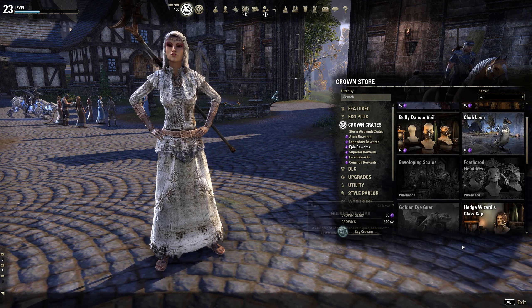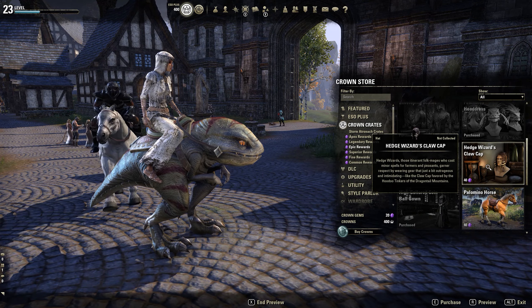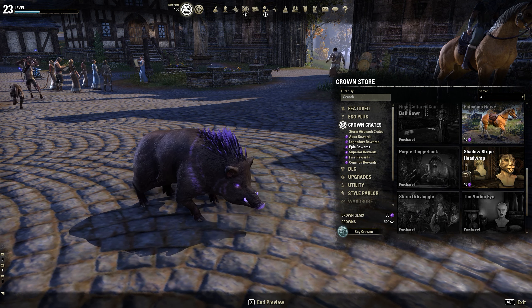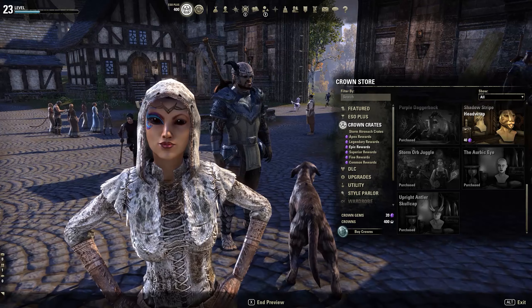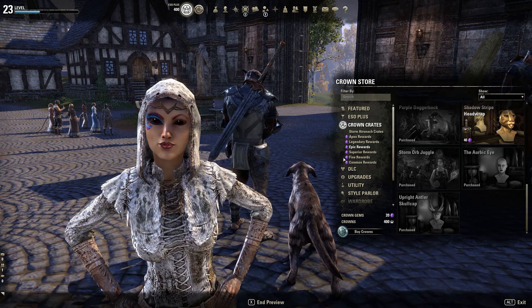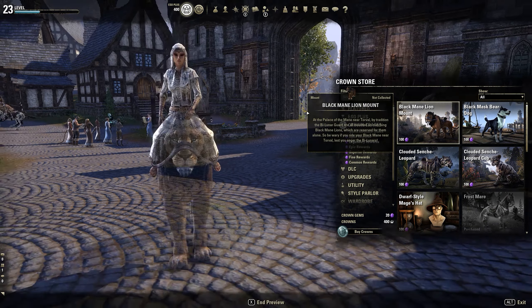Here are the epic rewards — I got this guar mount, a ball gown I just got, this weird pig thing which was an interesting one, some mementos, and this cool eye-drawing thing that makes one eye blue and paints my lips pink. My probably favorite reward so far is the antler skull cap — it's really awesome with the weird deer horn things coming out. Then legendary rewards are the better mounts and pets: a black mane lion that looks like it's off The Lion King.